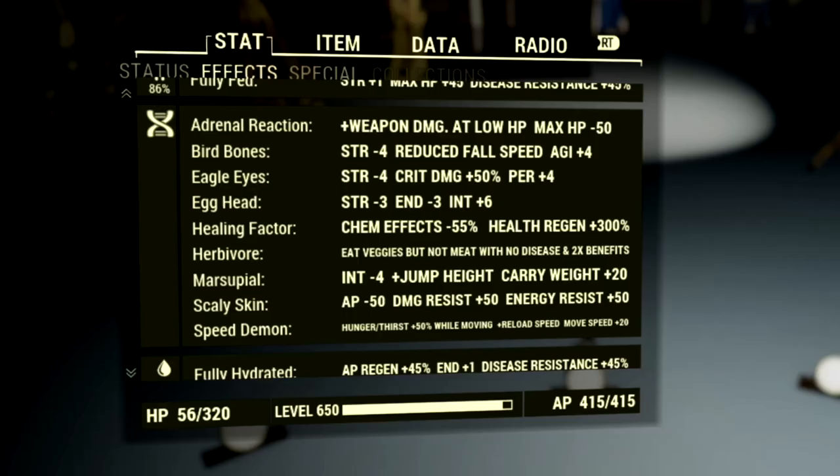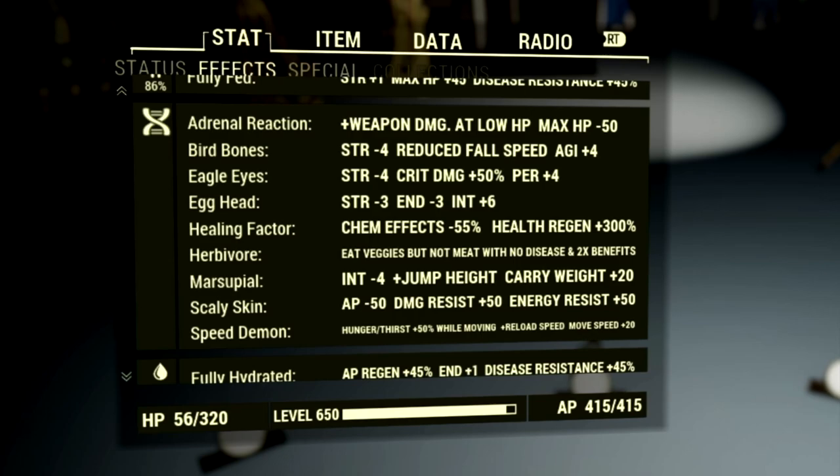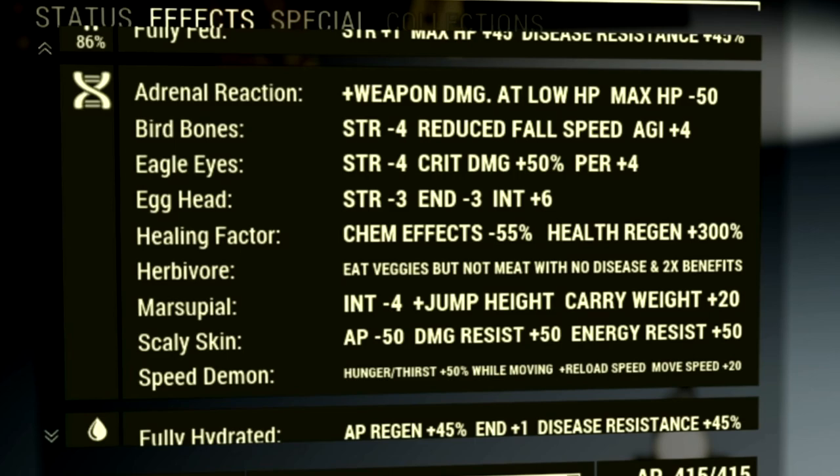Over in the mutations, these are all the mutations we used for the build: Adrenal Reaction, Bird Bones, Eagle Eyes, Egghead, Healing Factor, Herbivore, Marsupial, Scaly Skin, and Speed Demon.